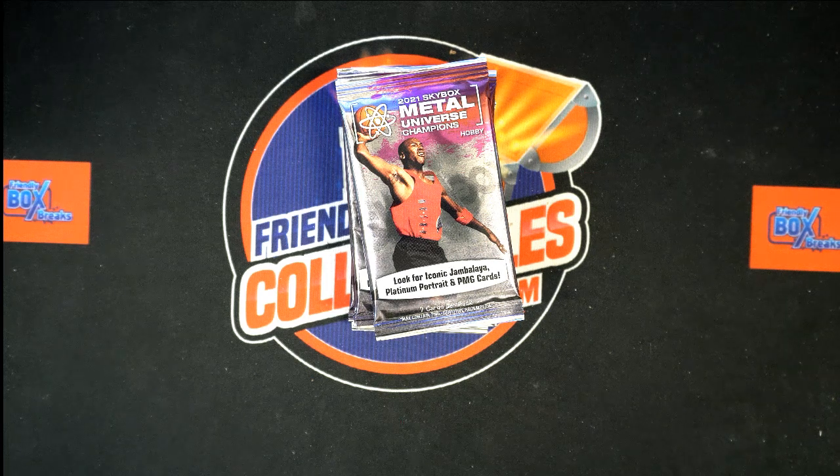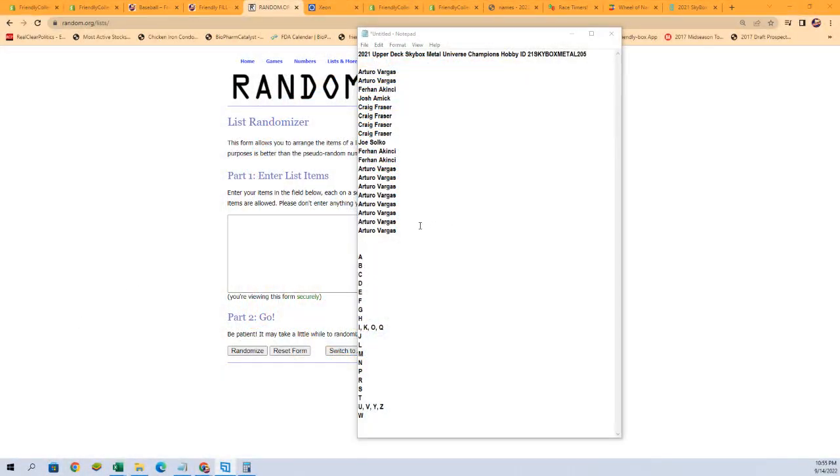Here we go — 2021 Upper Deck Skybox Metal Universe Champions, hobby pack break #205. We've got our owner names and our last name letters that we're going to assign to each owner via the randomizer, which we're going to do right now. Seven times each on the owner names and the last name letters. Let's switch over and start with those randoms now.